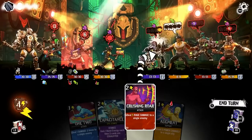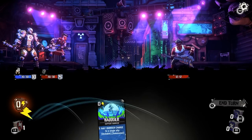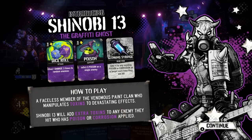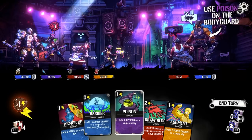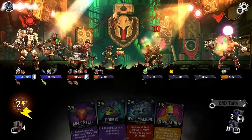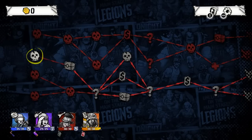After the tutorial, the fun really begins with the freedom of choice. With each run, you'll choose your bandmates, which consist of a tank, DPS, healer, and specialist. Each member has their own set of unique cards and playstyles, inviting experimentation with the best combos to ensure victory. Upon selection, a random map is generated with multiple routes to choose from.